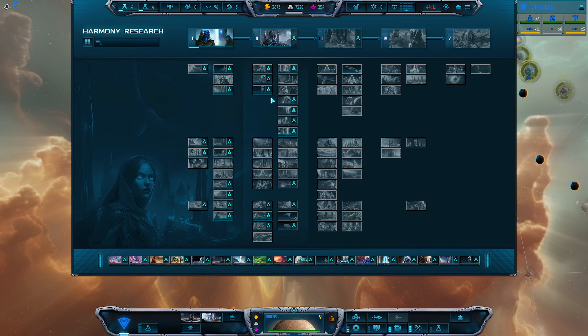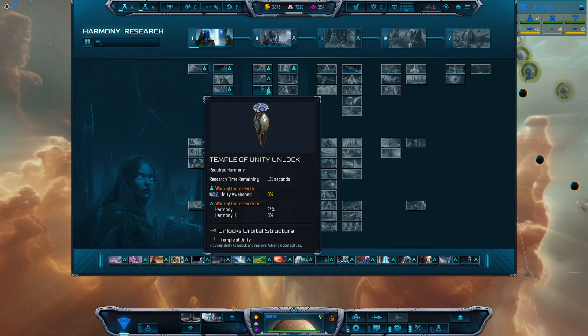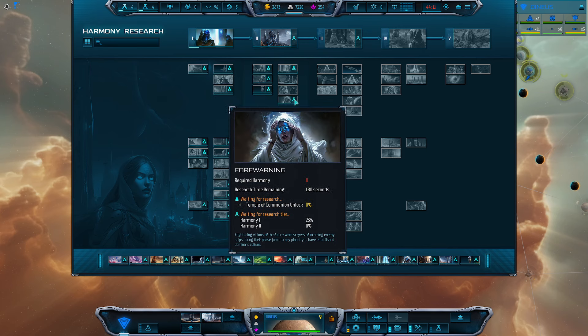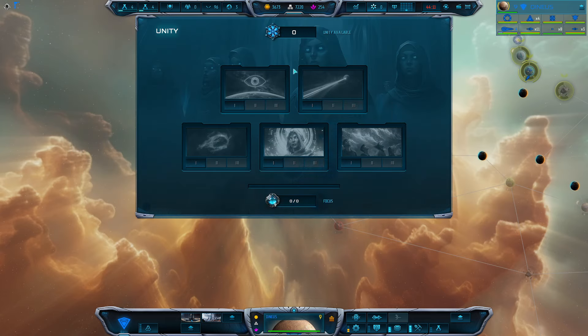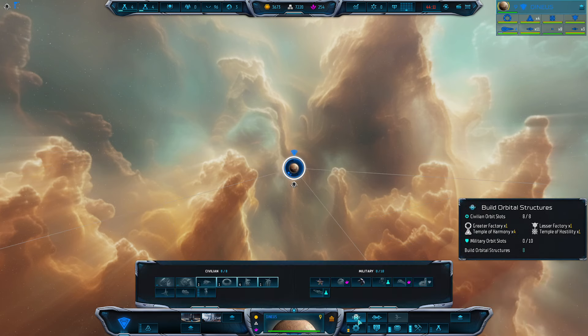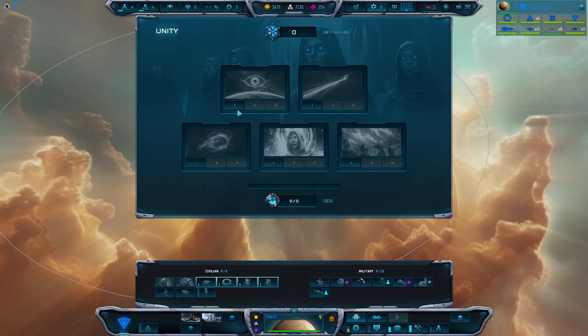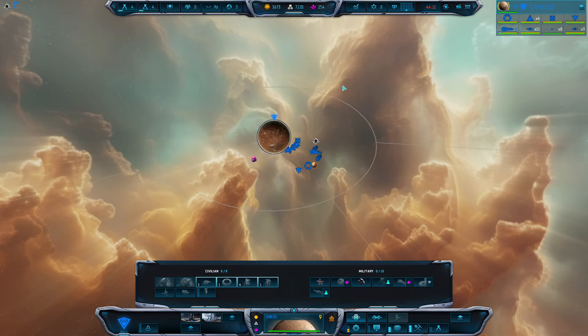As you build Temple of Unities, you can purchase the different abilities and level them up. One important thing to note is we also want to update Focus, which is what we use to execute the abilities. Focus has its own restoration rate and cap that we'll want to build upon. For example, Accumulated Will gives us plus 50 focus, bringing it to 100. Once we unlock these structures — similar to Trade Ports in TEC — you have limited slots. In my home world I have five slots for Temple of Unity, giving me five Unity to spend.